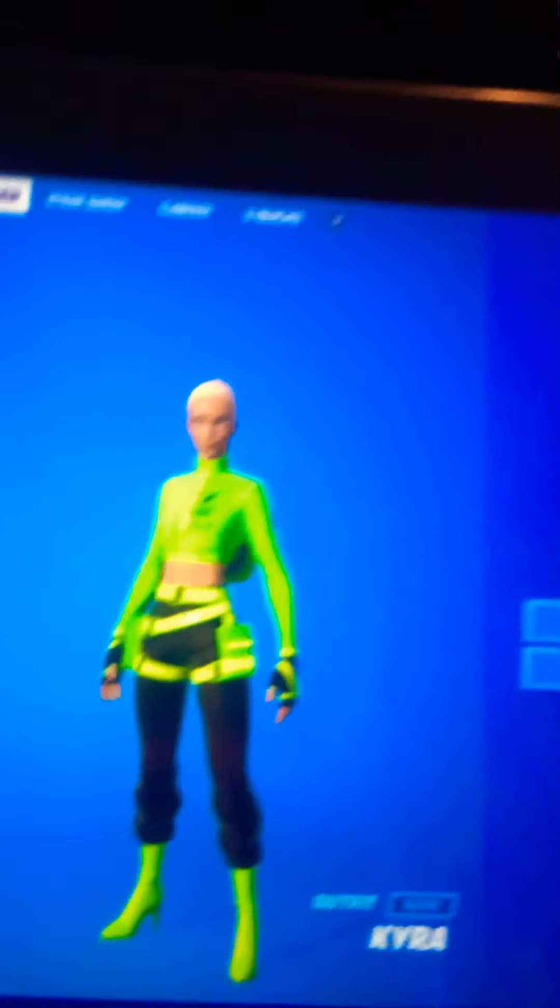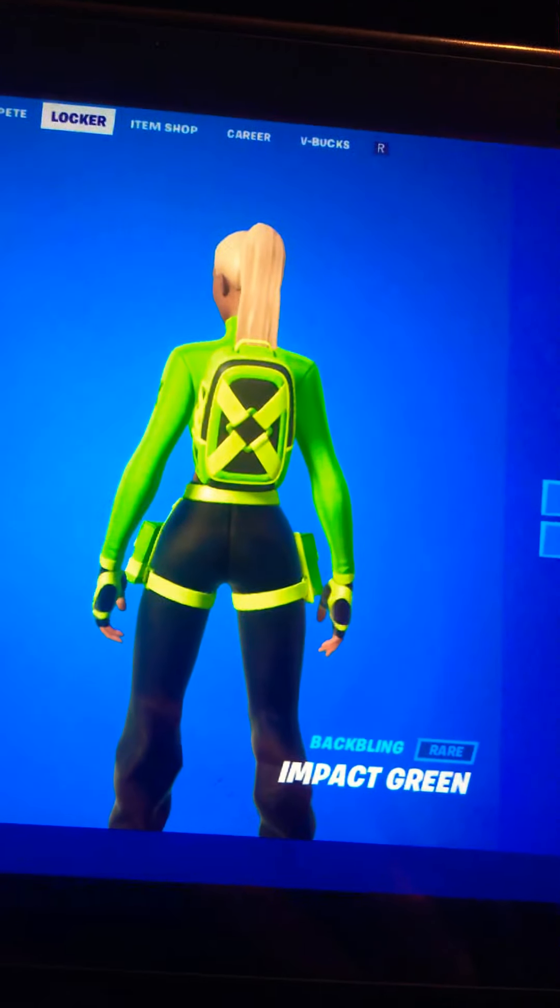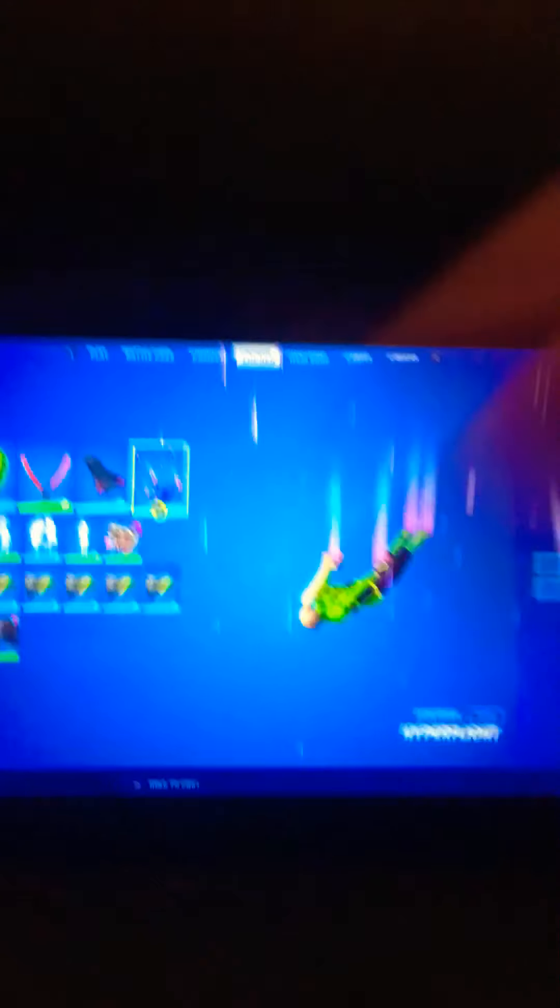This one is your Queen Kyra. She is a rare as well — still pretty. Why are those boots so cute? This whole outfit is to die for. I just wish it wasn't like green. Her back bling is the Impact Green, also rare. This is the Oath and Sorrow from the season five battle pass. You take this edit style and put it on blue instead of red. Then I used Alexa's Hyperboard for her glider and Hyperflight. This combo is probably an 8 out of 10 — not the cutest, but I do love the pickaxes because they kind of match.